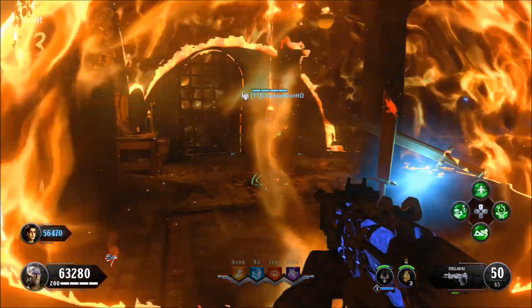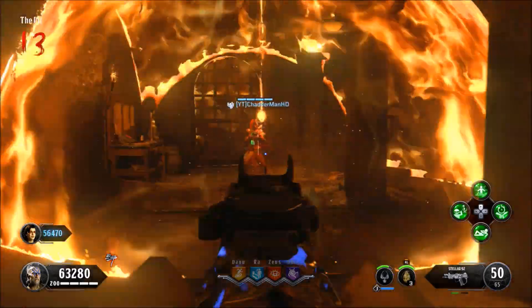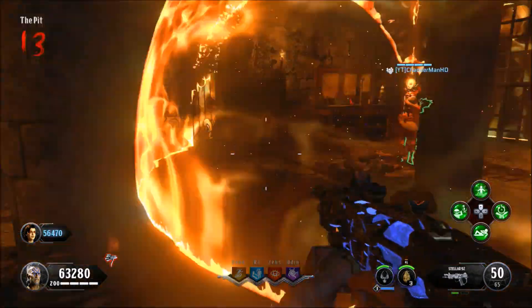We're going to spawn back in, and this big dome thing is going to be completely unlimited — unless I go down, because every time I go down it's just going to bleed out and I'll spawn back in the next game round. Also, if anyone pulls out their specialist weapon, that will also cancel out the glitch.